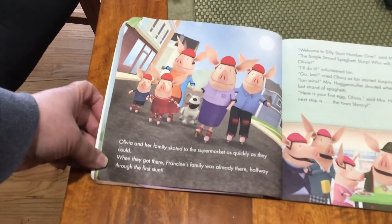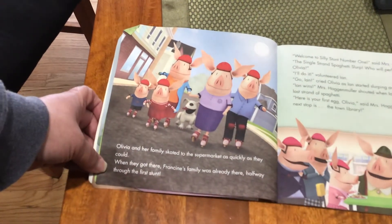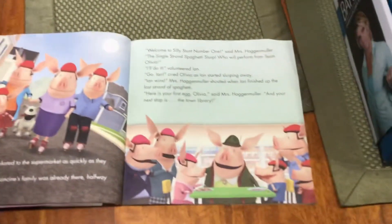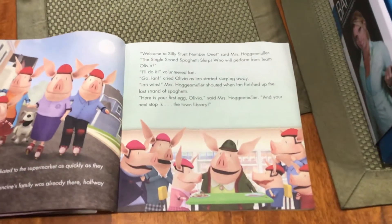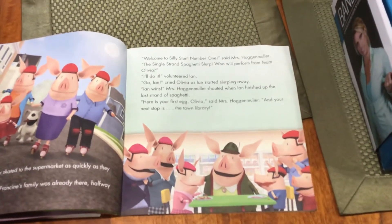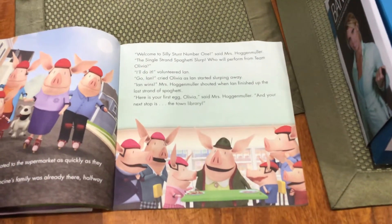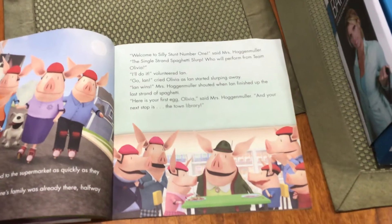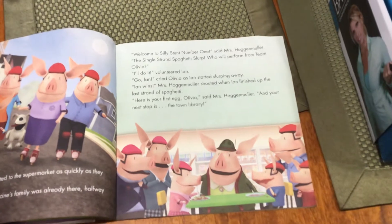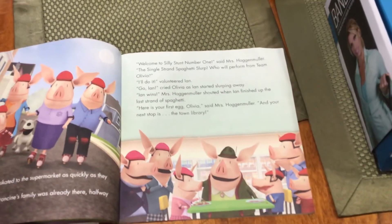Olivia and her family skated to the supermarket as quickly as they could. When they got there, Francine's family was already there, halfway through the first stunt. "Welcome to silly stunt number one," said Mrs. Hagenmuller, "the single-strand spaghetti slurp. Who will perform from Team Olivia?" "I'll do it," volunteered Ian. "Go, Ian!" cried Olivia, as Ian started slurping away. "Ian wins!" Mrs. Hagenmuller shouted, when Ian finished up the last strand of spaghetti. "Here is your first egg, Olivia. And your next stop is the town library."